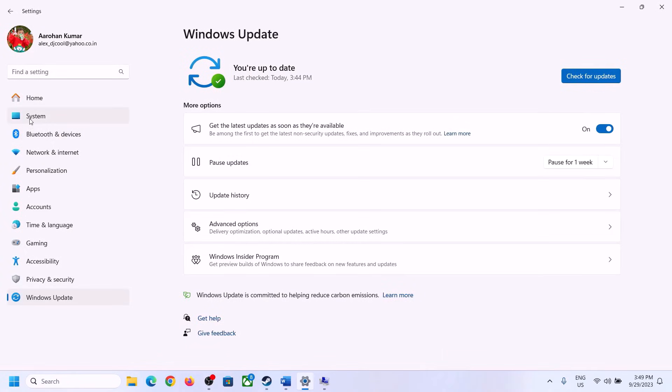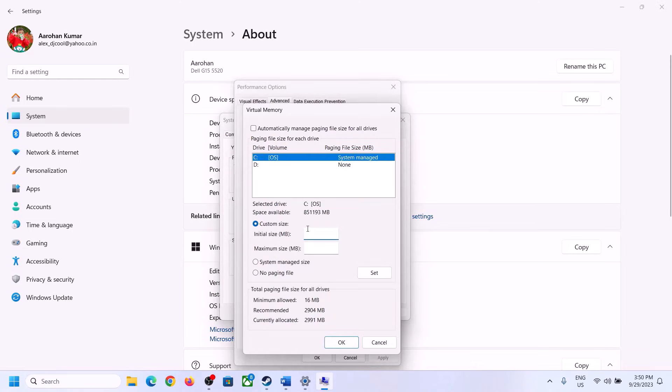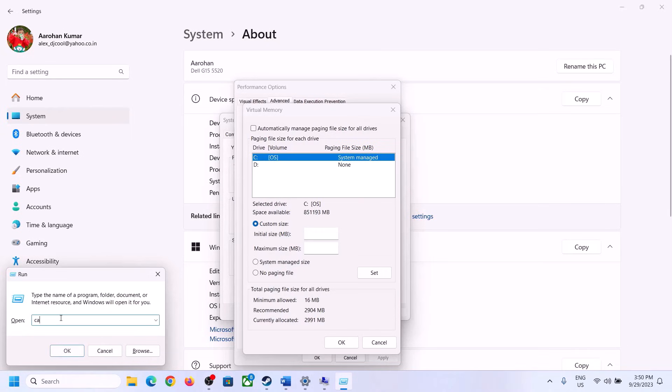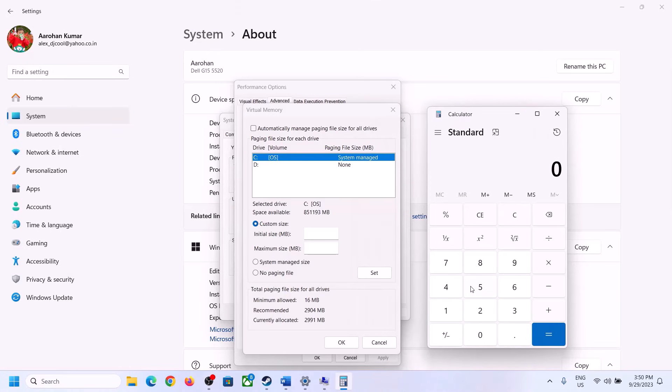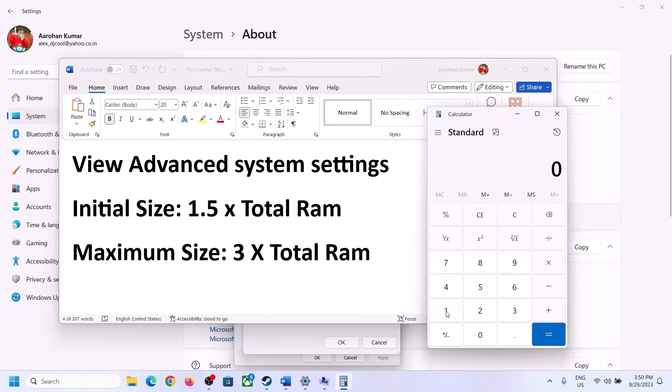Select Custom Size. For Initial Size, the formula is 1.5 times your total RAM in megabytes. Check your total RAM in Windows Settings under System > About. For example, with 16 GB of RAM, convert to megabytes: 16 × 1024 = 16,384 MB.